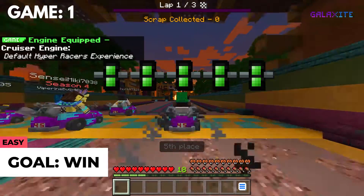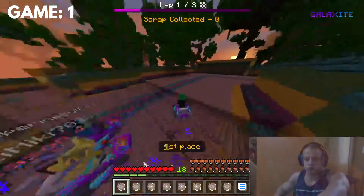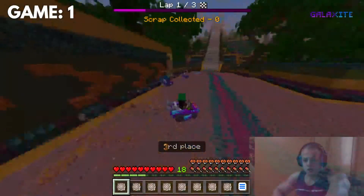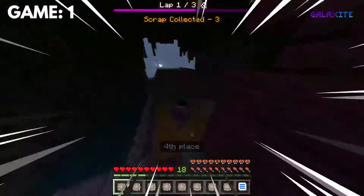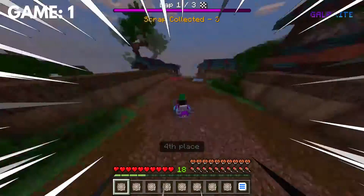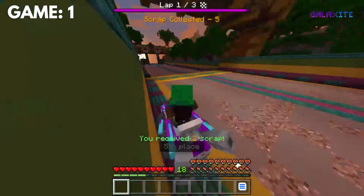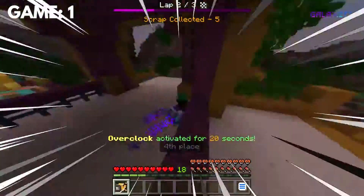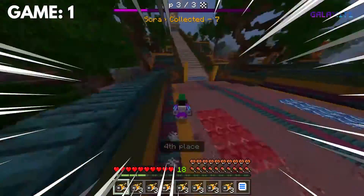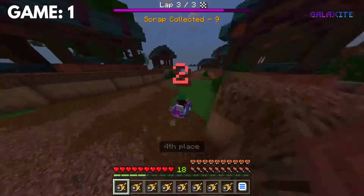So the first game, after setting up the keybinds, was doing okay in the beginning. But then I kind of lost it when I had to turn because I couldn't aim properly. After struggling to control it, I got a grip and finished P4 on the first lap — well, actually P5 because I got stuck on that tiny thing back there. Then the second lap went much better where I only messed up a couple times, so it wasn't that bad. And then for the final lap, I think I would have actually been able to finish P4, but sadly the timer ran out.